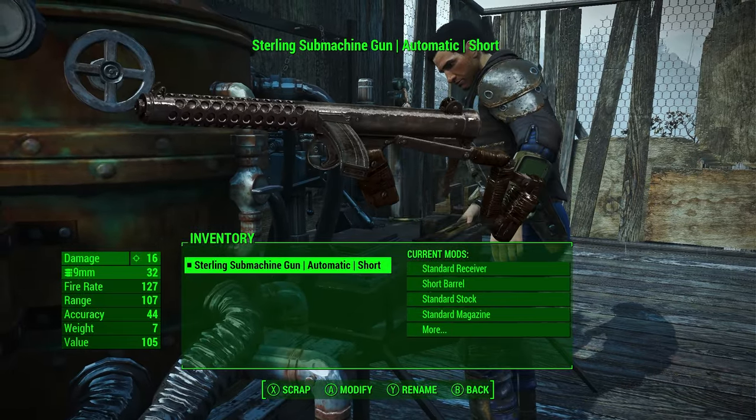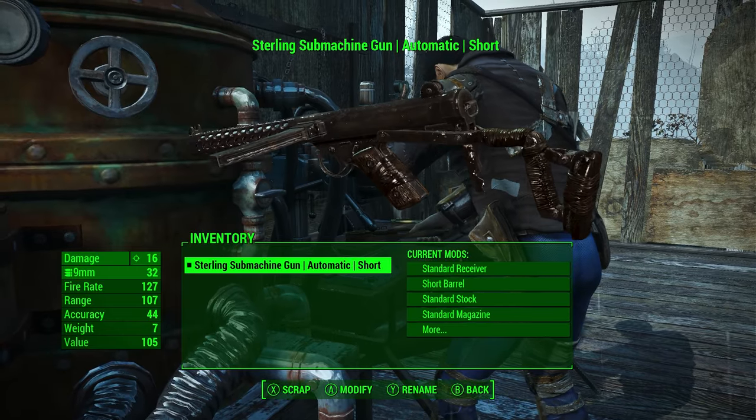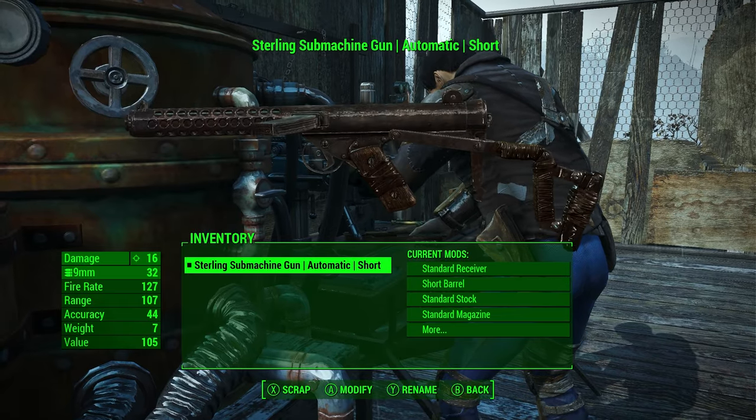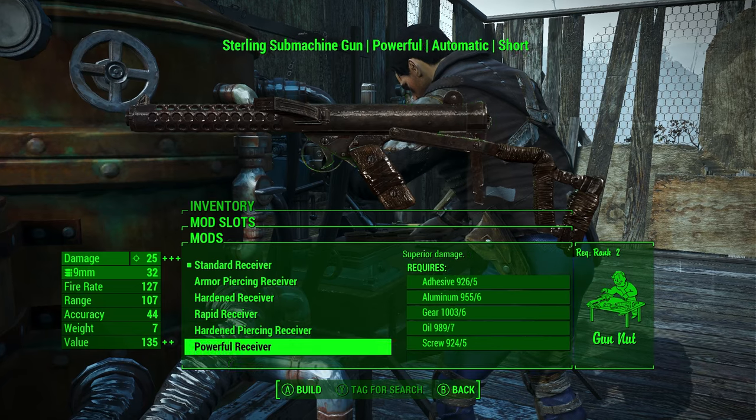Oh look, it kind of becomes all closer now because of the rain. But anyway, it's a nice model. I like how it looks — it actually looks like a trench weapon, like it's in mud and stuff, which is kind of interesting. Let's take a look at all the receivers we have for it.